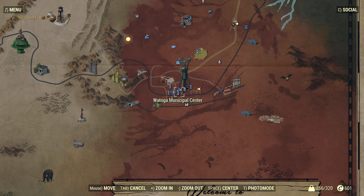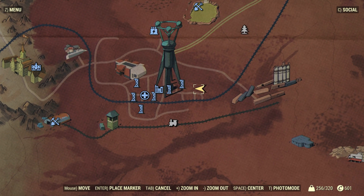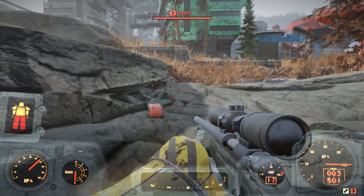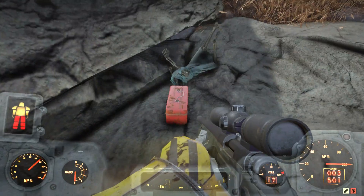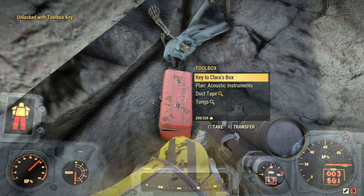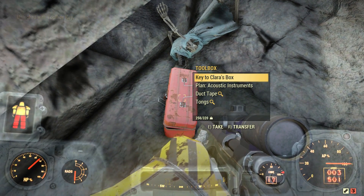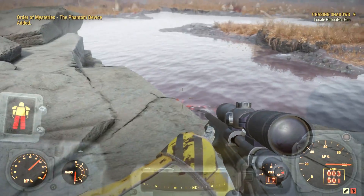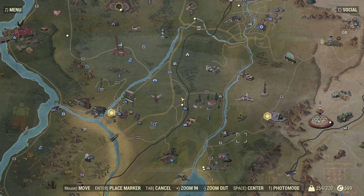Now you have the toolbox key, so go back over to the toolbox in Watoga — the map location will be on screen. When you unlock it, you'll find the key to Clara's box inside. That is the Watoga lead covered. We found the keys in Watoga and now need to head over to Sutton where Clara's house is.